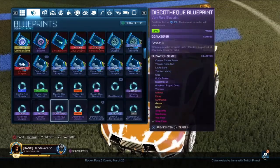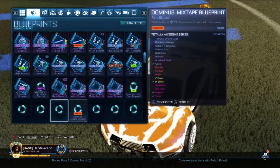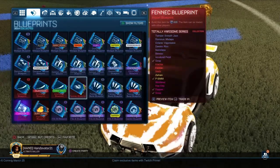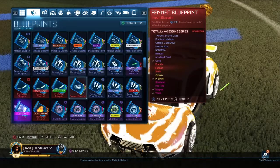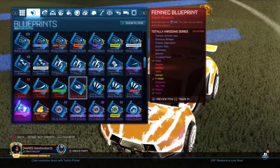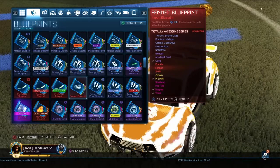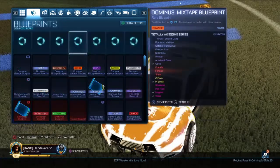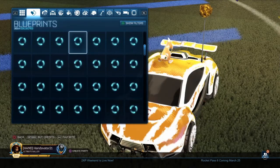Looking at the Totally Awesome Blueprint - it's a Fennec. It's got Shattered, it's got Hextide. If we get Black or White Shattered, that's some serious profit if we build it and sell it, or even just sell it as the Blueprint. Titanium White Hextide is some good profit, and White Fennec is also some good profit. So that's what we're going to look out for.